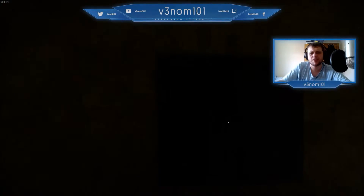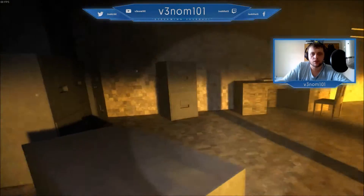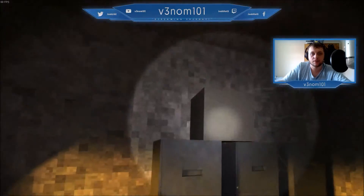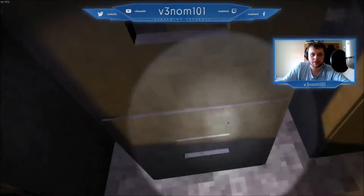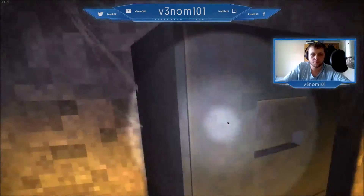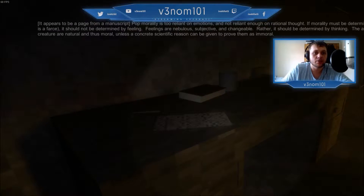I just realized we're still going in 30fps, I'm going to need to start changing this. Got a flashlight - yay! Can we interact with these? None of these open? Another note - appears to be a page of the manuscript. Something about propping morality to restrain emotions - I don't know, I just want to find things.